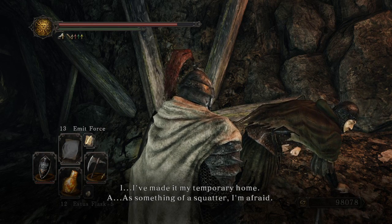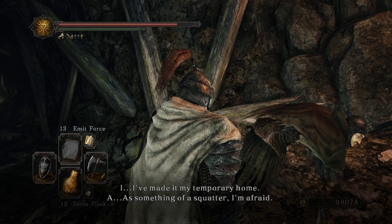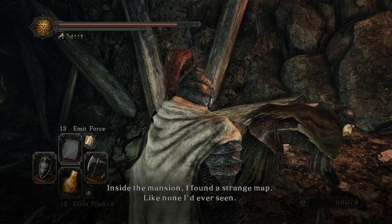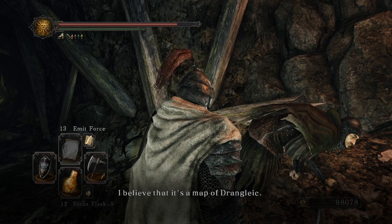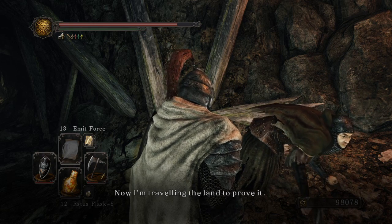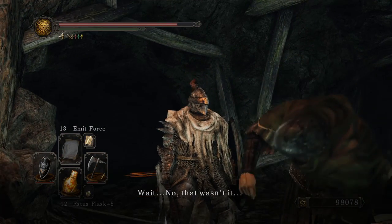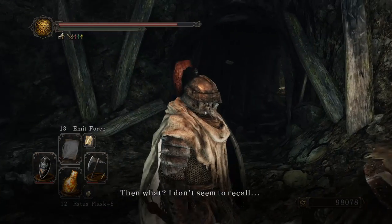The NPC says he's made it his temporary home as something of a squatter. Inside the mansion, he found a strange map like none he's ever seen — he believes it's a map of Dreadnought. It's kind of hard to look at and tell where you're at. It's like dementia where they hear keywords and start remembering stuff, and it's sad and everyone's depressed.